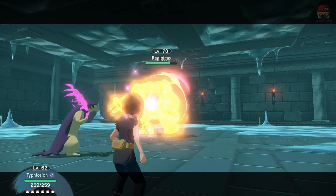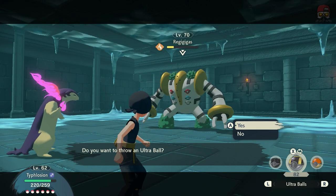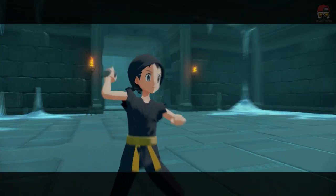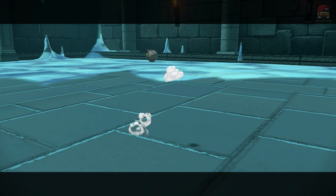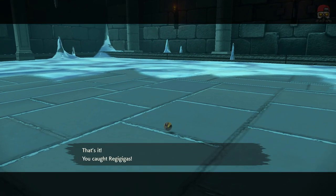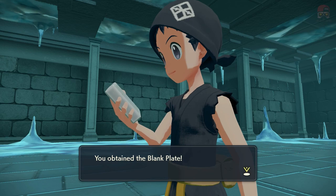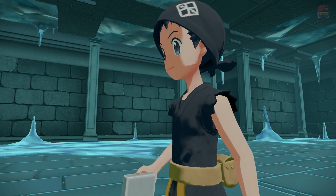Be wary of the different moves that Regigigas will use, like Zen Headbutt, for example, which could be very powerful depending on which Pokémon you have. Dwindle its health down to the yellow — it worked for me. If it doesn't work, try getting it into the red. I threw an Ultra Ball and caught it, and you will obtain the blank plate from Regigigas.